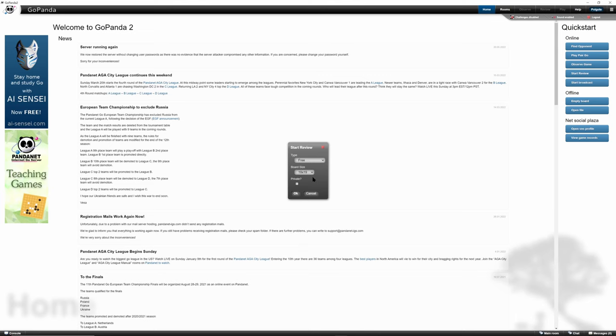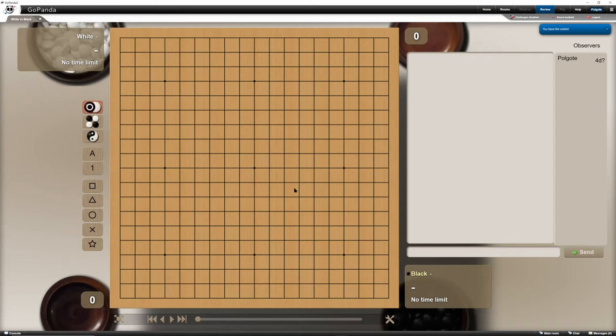To review a game, you click on 'Start Review' from Quick Start. If you want to review a game that's already been played and you have an SGF file, then you select 'Open File' and select the file.